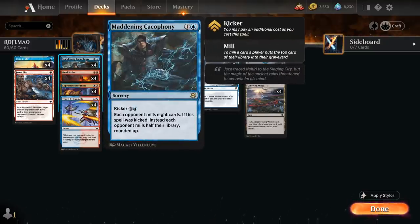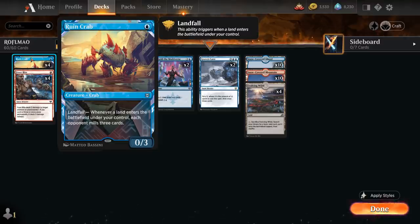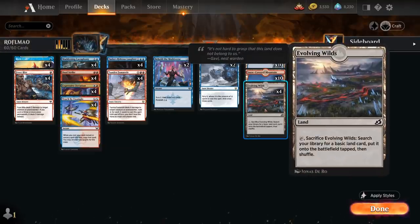We also have the full playset of Maddening Cacophony, which for 2 mana mills 8 cards. You can also kick it for an additional 4 mana, in which case we can mill half of the opponent's library rounded up. And then the full playset of Ruin Crab — a 1-mana 0/3 Crab that helps us justify the deck's acronym as well. With a Landfall trigger, we can mill the opponent for 3.